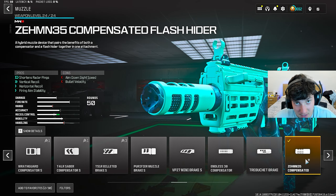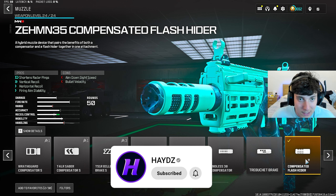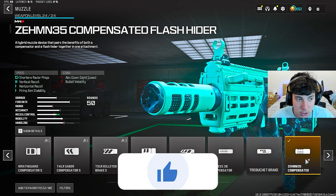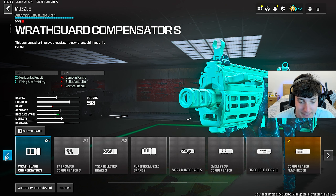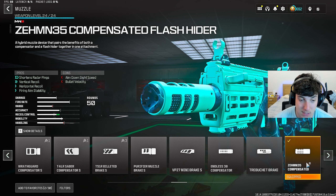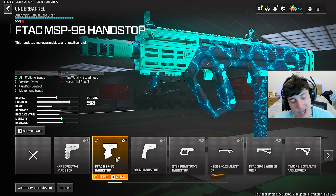The muzzle we did run is the Zeman 35 Compensator Flash Hunter — this is the best muzzle in the game. It's going to give us all that recoil control we need to make this gun have no recoil. It's going to give us that vertical and horizontal recoil firing stability. This is the best muzzle in the game; I do not recommend any other muzzle. Until this muzzle gets hard nerfed to the ground, it is going to be the best muzzle — it's been the best muzzle for so many months. Put this thing on right now, it's completely broken.